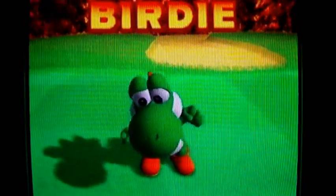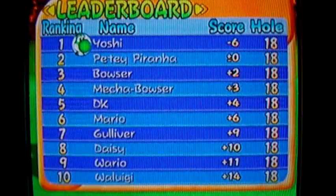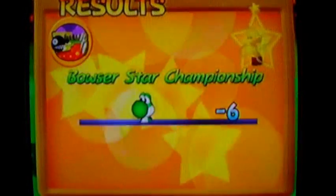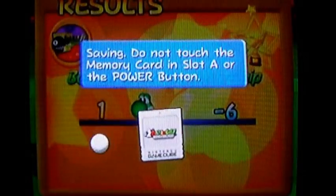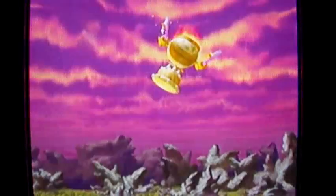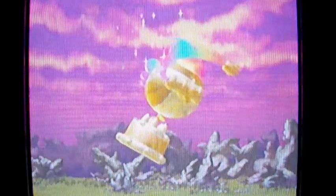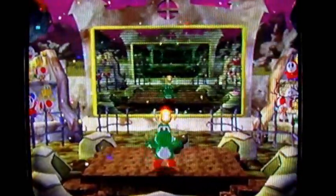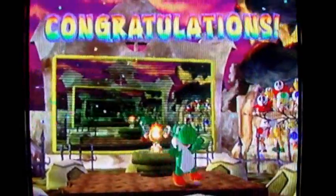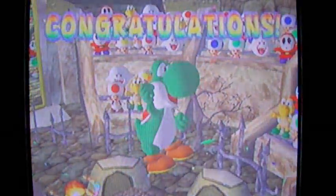Happy Yoshi! Go Yoshi, go! And that is the end of Bowser's Bandits — six under par for the win! I'm pretty sure there are credits to this game. Let's see the ending sequence here. Yeah, Yoshi for the win! Flutter Jump — yeah, that's your signature move! Come on, do a ground pound!